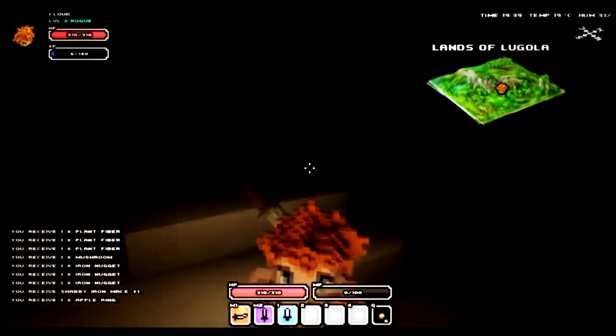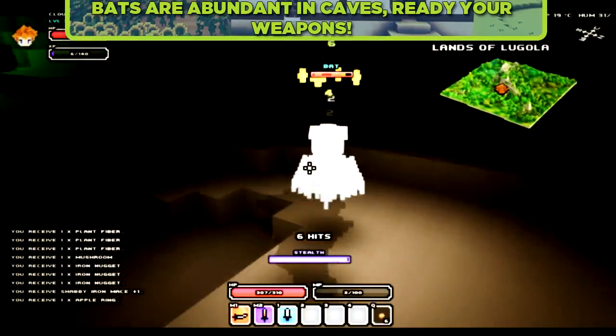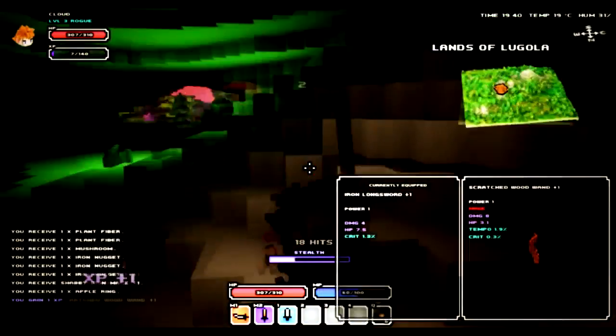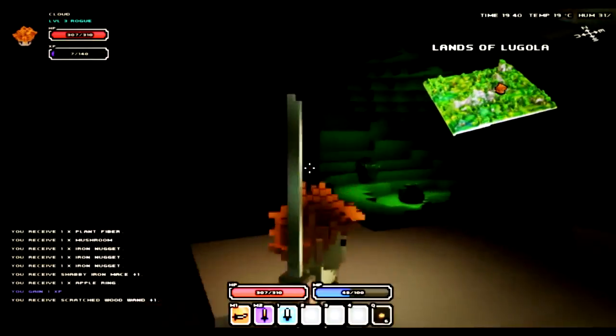There's emerald. Also in cave systems, there are bats everywhere by the way, so be careful about that. They're not that strong, but they can still pose a threat.